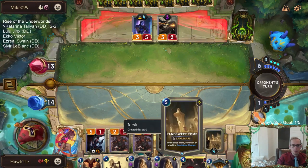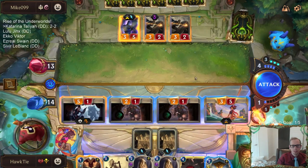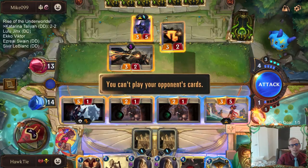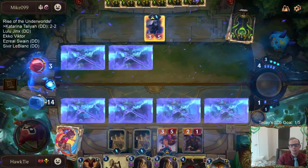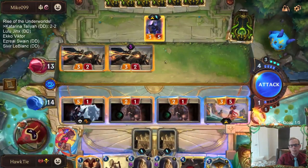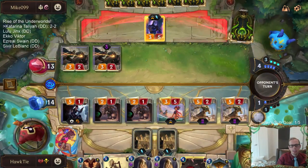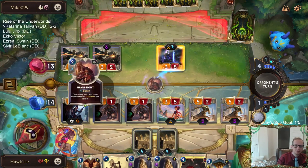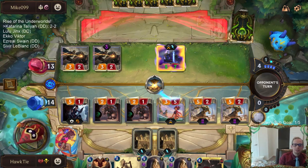Alright, we got our combo — let's go, double Sandswept Tomb! Awesome, yeah buddy. I guess I don't have to attack with that thing for this really — just attack like that. Okay so we attack with Talia, they block Talia. Yeah, that's okay. It doesn't kill Talia, right? And then this is like a whole bunch of damage going at them. Dude, double Sandswept Tomb, let's go! Talia's saying: I'm out, see you later.